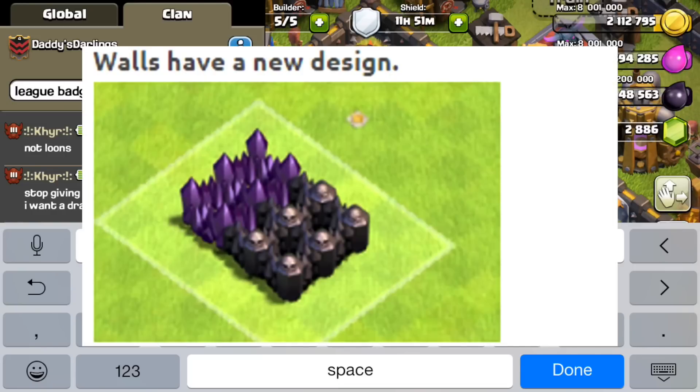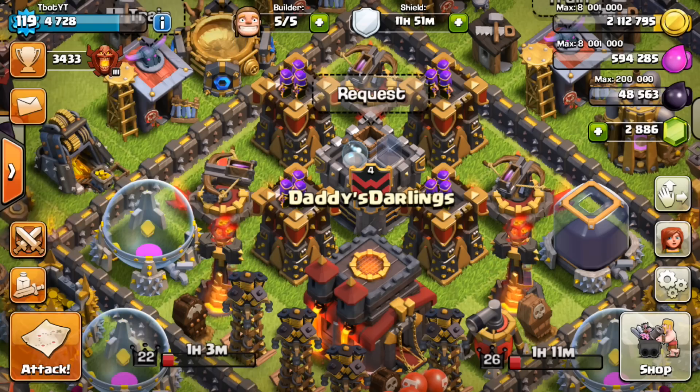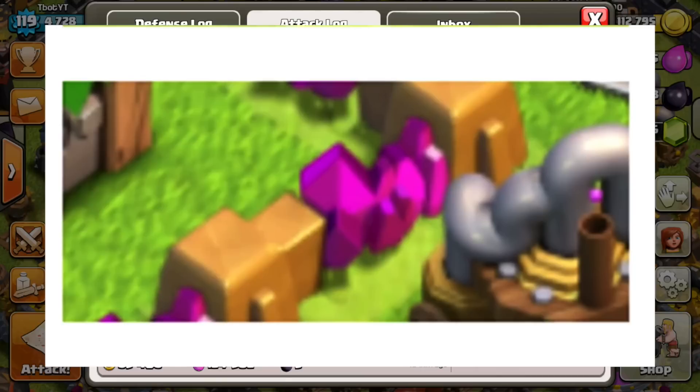The next secret update feature is that walls have a new design for level 7 and level 8. You can see there's a little bit of a new shadow for the level 7 and level 8 walls, off to the left and off to the bottom right. I think this looks a little bit better than the old level 7 and level 8 walls. The transition from level 7 to level 8 is quite an extensive one and I think they just wanted to make the experience a little bit better.